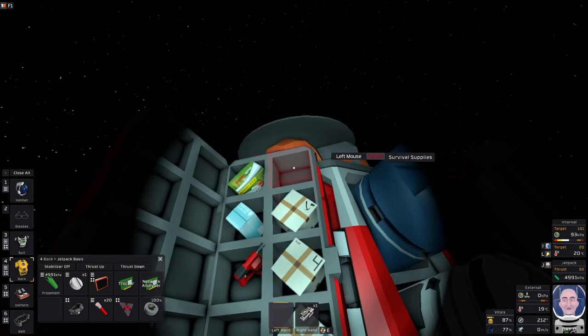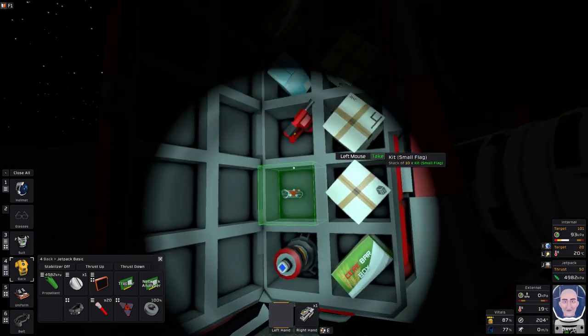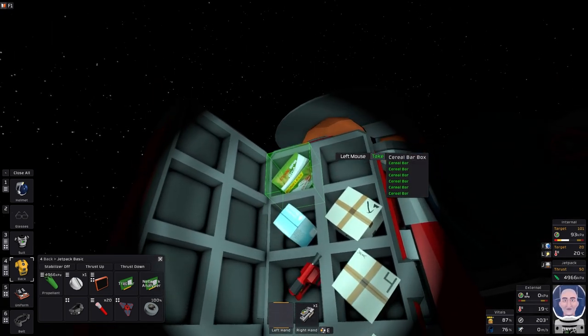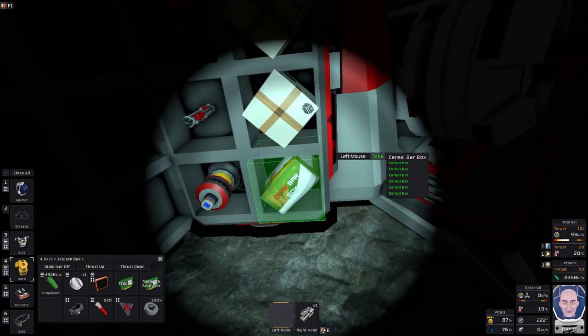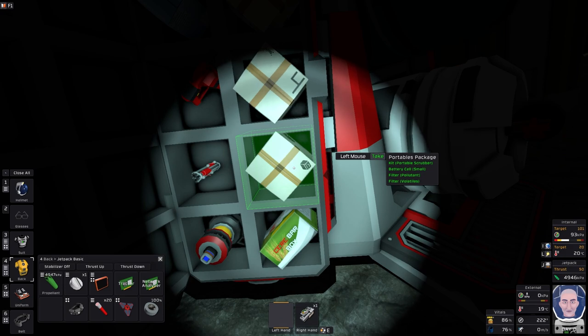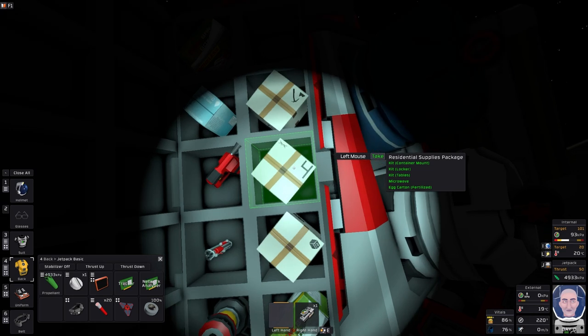The survival supplies include a beacon flag, a fire extinguisher, a water bottle package with four water bottles, and another box with six cereal bars — that's food you can use early in the game. You also have a scrubber, a small battery, and a couple of filters.